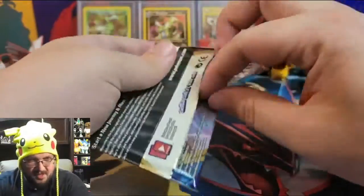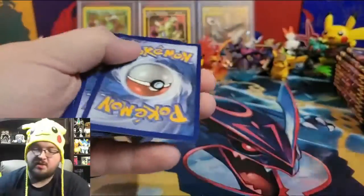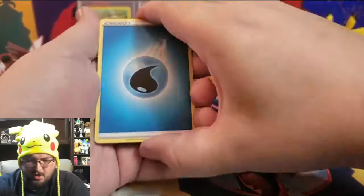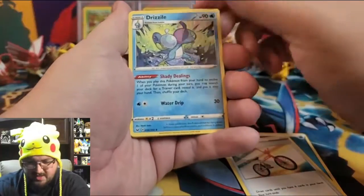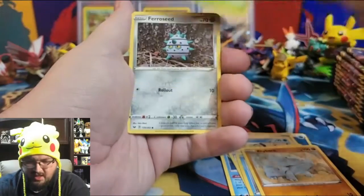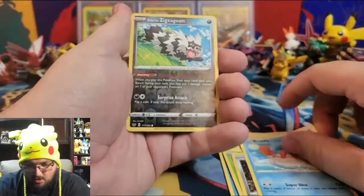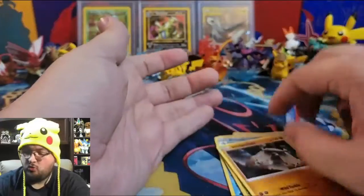Still got plenty of packs left — I may regret this thank-you video, but probably not because I enjoy opening Pokemon cards! Pack eleven: Water Energy, Rotom Bike, Drizzile, Bisharp, Sobble, Rhyhorn, Roselia, Ferroseed, Krabby, reverse holo Galarian Zigzagoon, and a non-holographic Stonjourner.